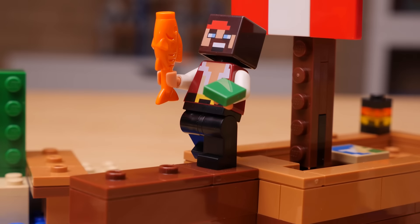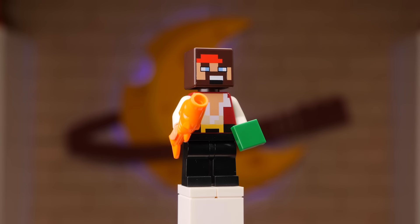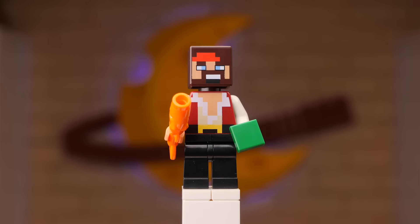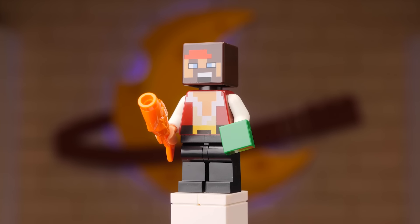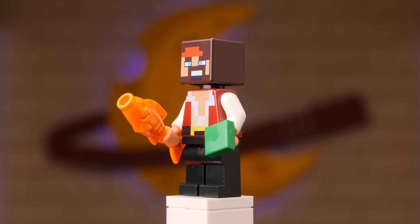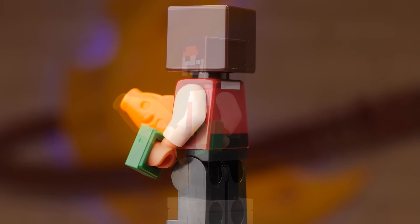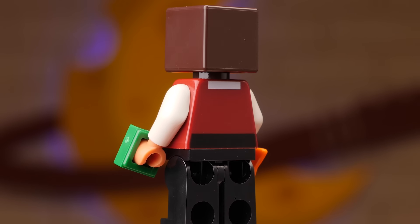The players included here are my favorites of the summer lineup. First, we get the Swashbuckler. He's wielding a tropical fish and a 1x1 green tile, which I'm not entirely sure what that is — it could be any number of things in the LEGO Minecraft world, and your imagination's the limit. His skin looks really great. Love his expression. Cannot wait to add this guy to my LEGO Minecraft world.